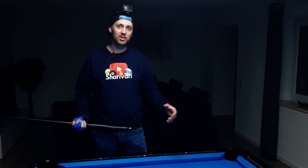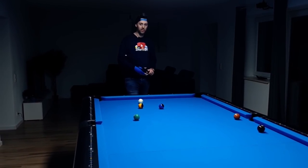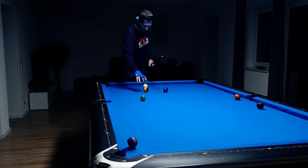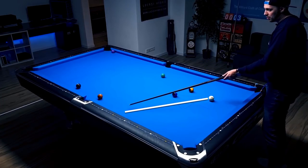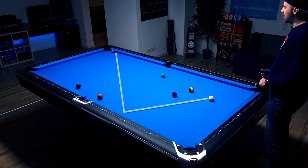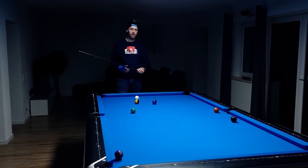In today's episode we are in the following tempo situation. The problem is we have to play the five ball which is in front of the corner pocket, but we're snookered by the nine ball and also by the six ball. We could of course play a kick shot towards here and pocket the five ball in the corner pocket.